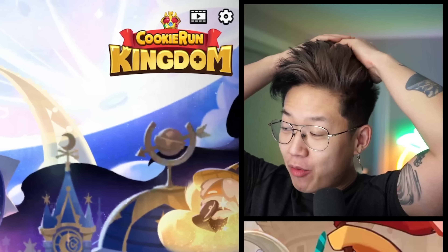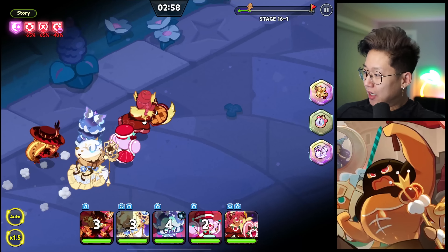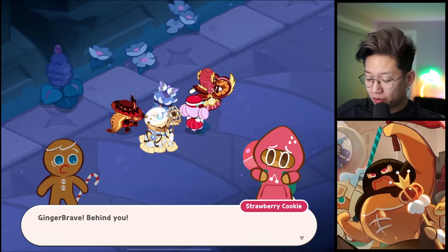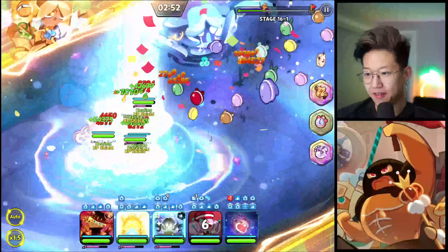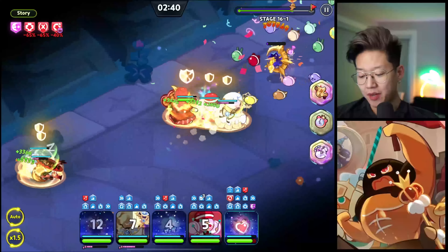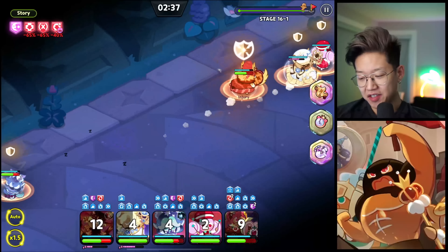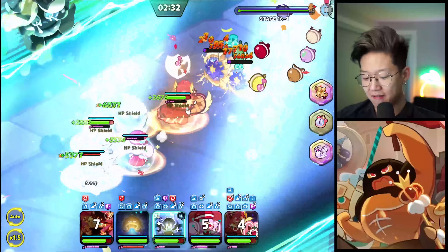There's a new update - we have a new topping. I'm gonna auto this and see how easy it is. Cream Puff Cookie has her own Soma Marina statue tears that we can collect. This is just light mode so that's not bad.